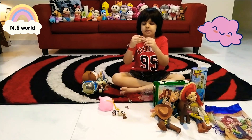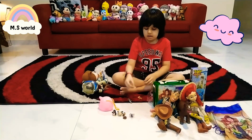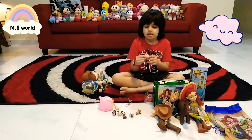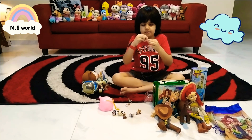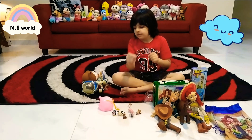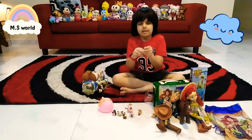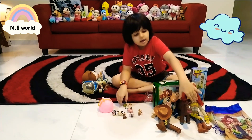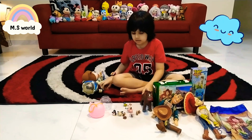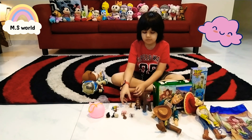This is Burst Light 3. And this is bullseye, and this is small bullseye. And this is pick. And this is can. And this is alien. And this is red bullseye — look, it's one bigger, and this is the normal one, and this is the smallest one.